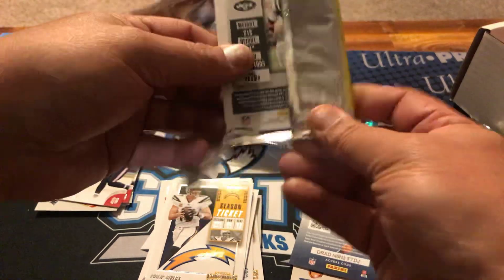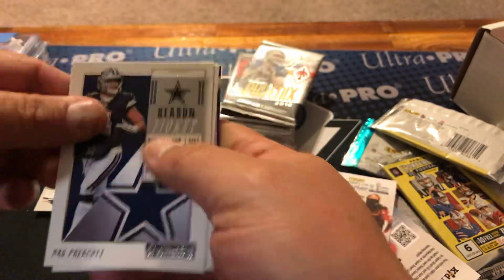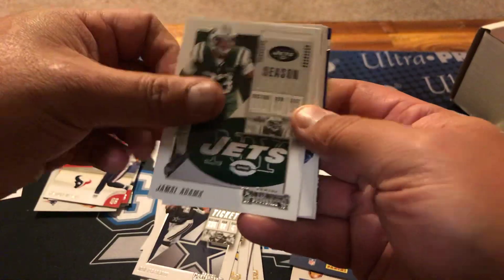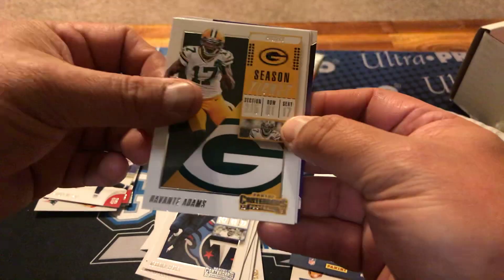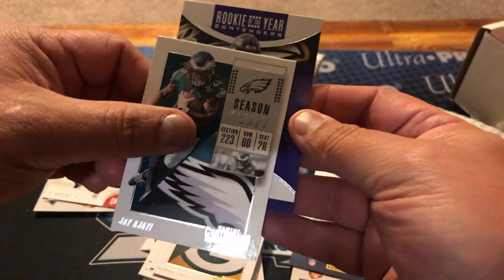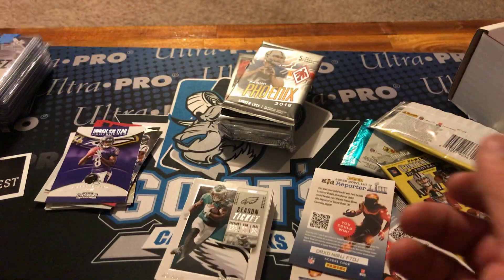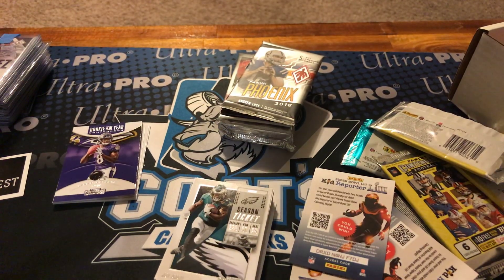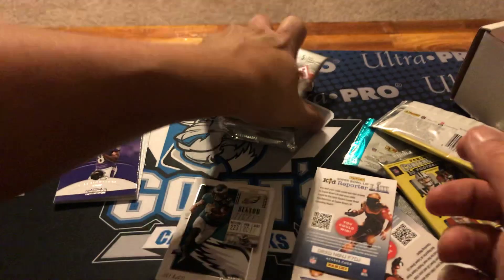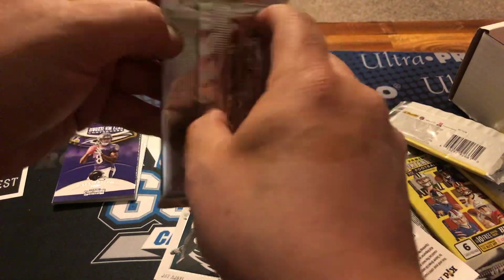Probably not from the same box on that one. Looks like no hit — there's Dak, Jamal Adams, Derrick Henry, Devontae Booker, Jay Ajayi rookie of the year Contenders, Lamar Jackson — so that's not horrible. But so far this has been pretty horrible. Just my luck, I guess. If you guys saw the Brothers in Cards box yesterday, it was about as bad as you can get. But we are going to have two hits in these, so that's one good thing.